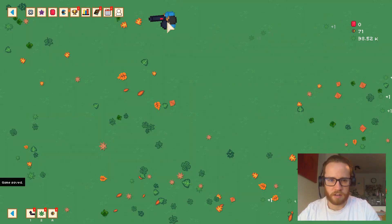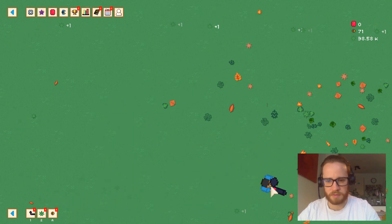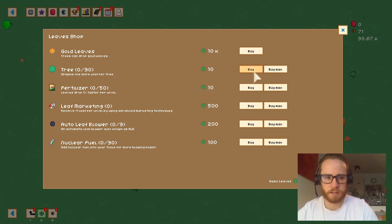We can skip over the other tools — don't really need them. It's a leaf blower game, so having a leaf blower is the main idea. You gotta push the leaves off the screen and then they'll spawn back in. Right now it's pretty slow because we don't have many trees or fertilizer to speed things up.